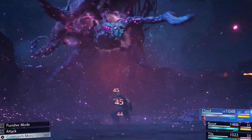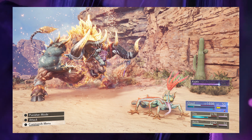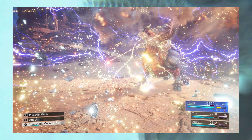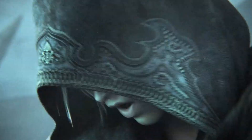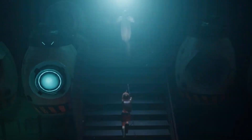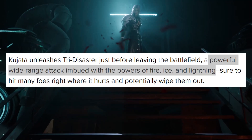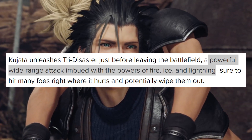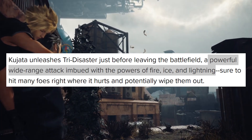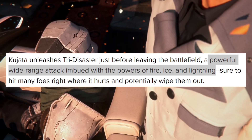From the images provided, Kujata looks like it will be pretty damn awesome to use in battle, while hopefully proving to be effective at the same time. It is a multi-elemental summon that can unleash abilities such as Blazing Horn, which launches a concentrated burst of fiery energy at an enemy, and Tri-Disaster, a powerful wide-range attack imbued with the powers of fire, ice and lightning — sure to hit many foes right where it hurts.